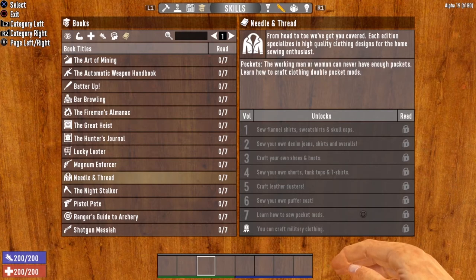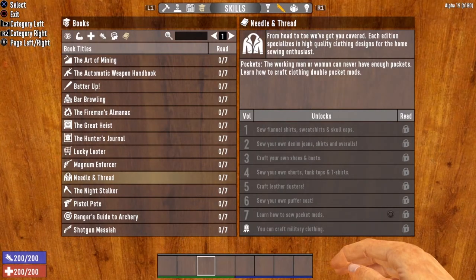Probably the most important volume in the Needle and Thread series is Needle and Thread Volume 7. This gives you the ability to craft the clothing double pocket mod — a mod that can go on either your shirt, your pants, or your overcoat, and will increase your carrying capacity by two. Generally speaking, however, you will not be crafting a lot of clothing, because it is everywhere. Just hit up one of the new Savage Country stores and you will have all the clothes you'll ever need. That said, the ability to craft the clothing double pocket mod is extremely important, so definitely be on the lookout for Needle and Thread Volume 7.